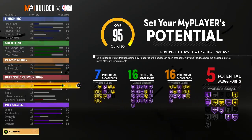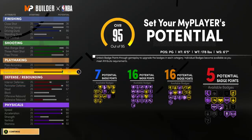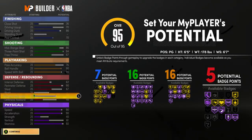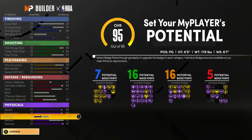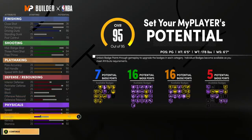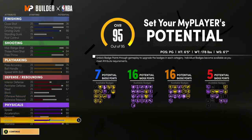Look at the rest of this build. I still have 90 speed, 90 acceleration. I'm now 6 foot 5. I have 7 finishing badges and I'm going to be able to get Ankle Breaker Hall of Fame and Quick First Step Hall of Fame. When I get to 99 overall, those badges will be Hall of Fame, even though right now on the list you're seeing them listed as gold.